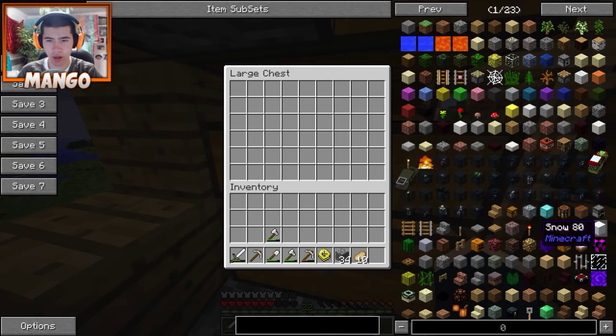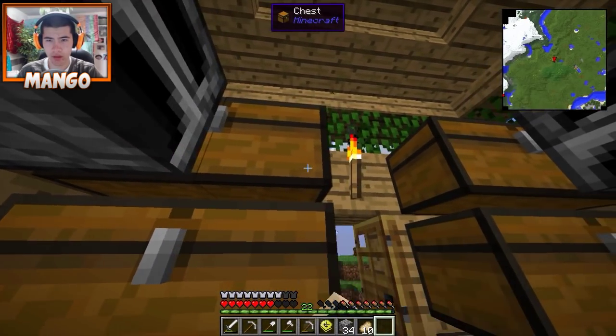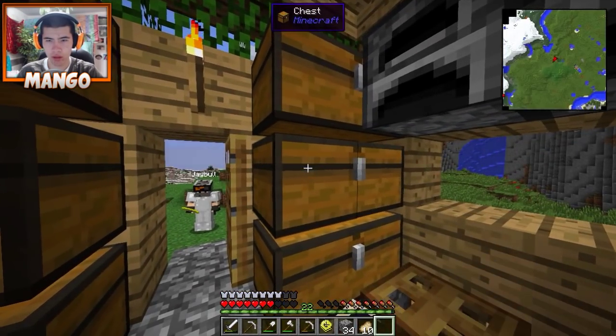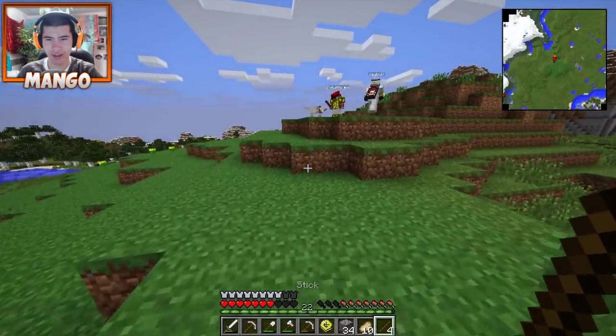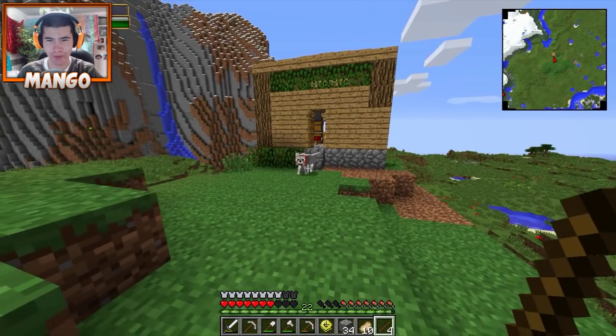Let's see. Where's the stick? There we go. Doggy charm, stick. There's a lot of things you can do here. Yeah, you can level them up and name them and stuff. Hey dog, get over here buddy.